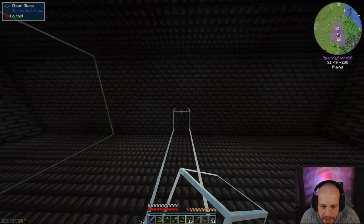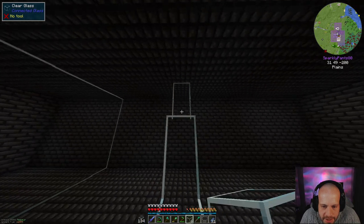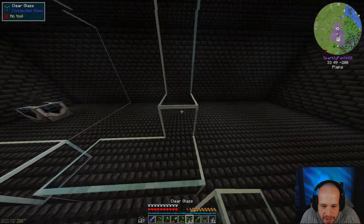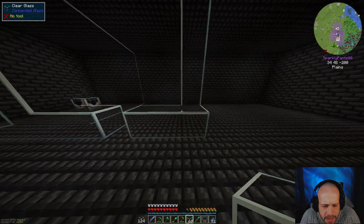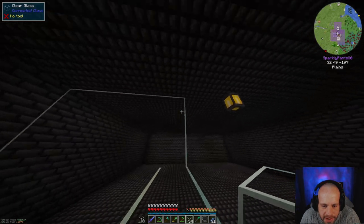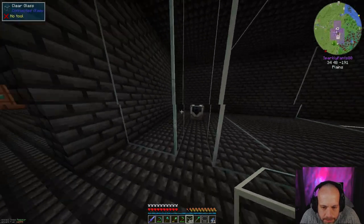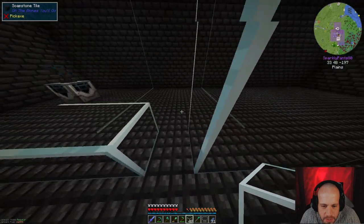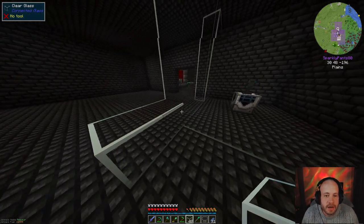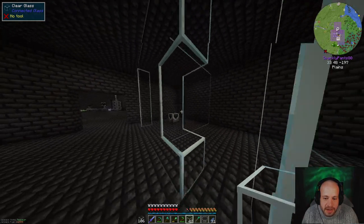We're going to do the same with this side. With Industrial Foregoing, if you want the mob duplicator to work, you have to have this liquid called essence, which you get from killing mobs with the mob crusher. But you don't have any of this stuff to start. So if I want to have an enderman spawner, I need another spawner going first to supply me with essence so that I can actually have stuff spawning to kill in the first place.